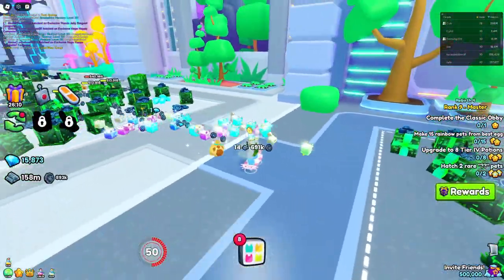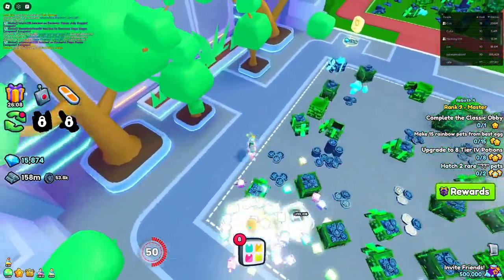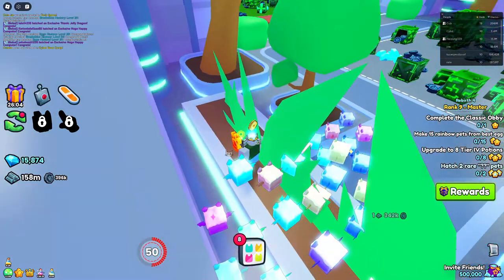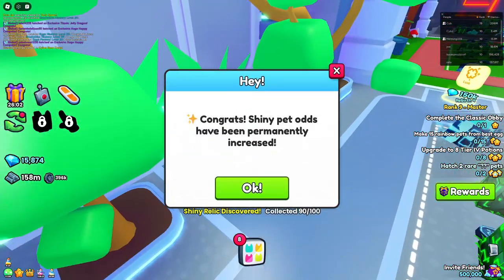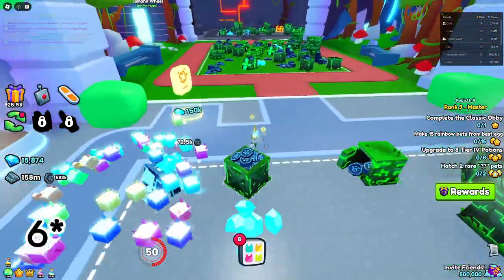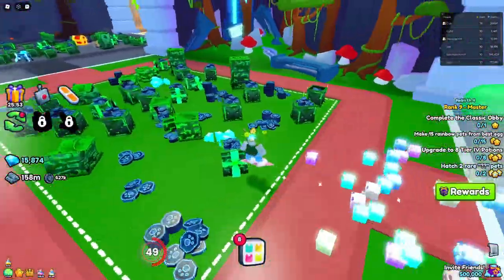Next up, area 107 has no shiny relics, but area 108 does. It's going to be down on the left, right behind this sort of garden of grass. That is shiny relic number five, and then shiny relic number six is going to be in this ruins area.